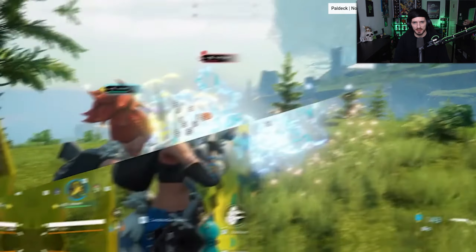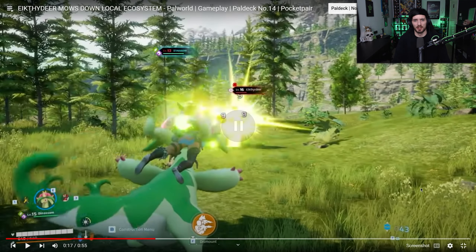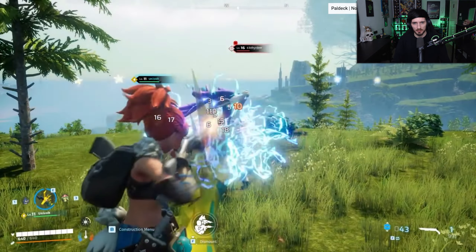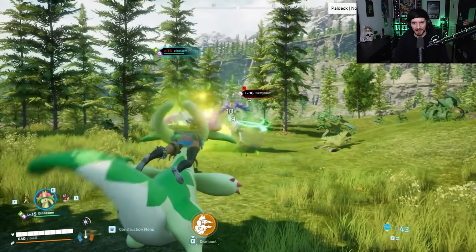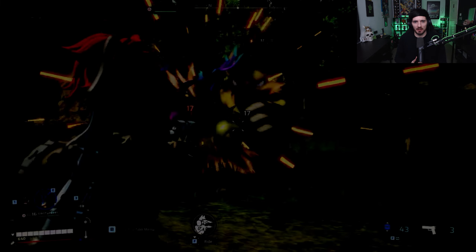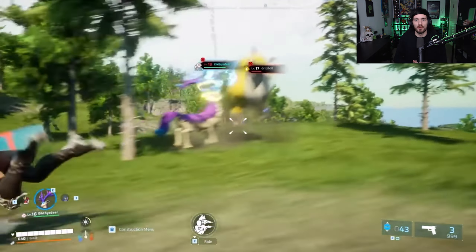Wait, wait — check this out. When we're on this Univolt's back and we pull out the assault rifle, the bullets seem to be electric. Are we getting power from the Univolt? That's kind of crazy. And what is happening here — why are we in his head?